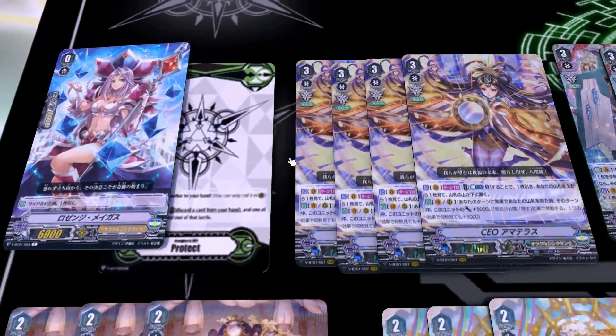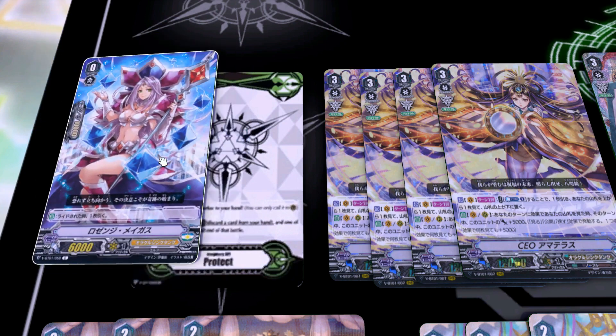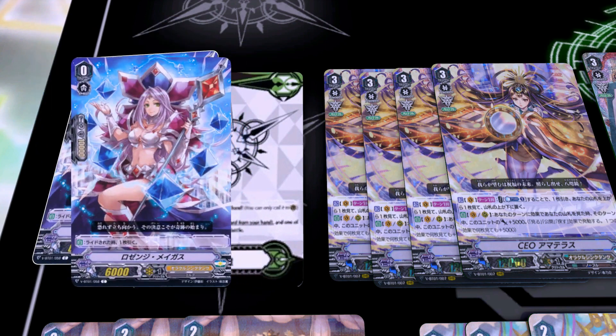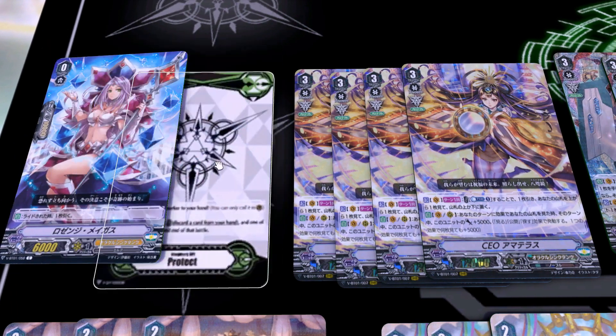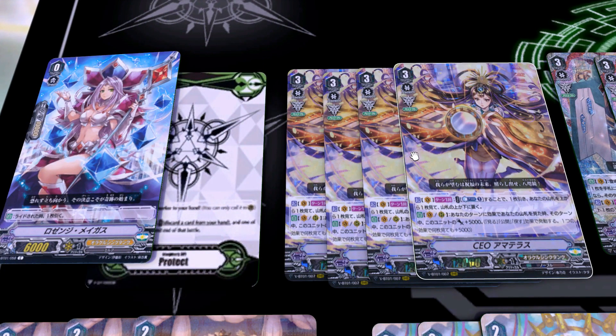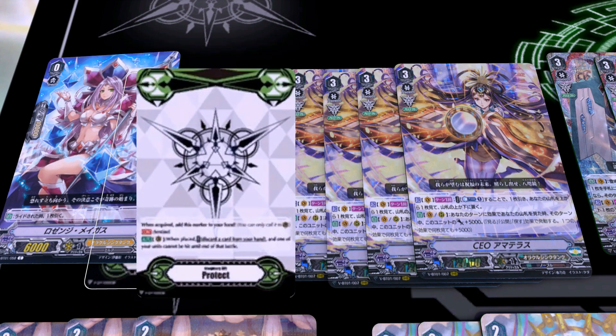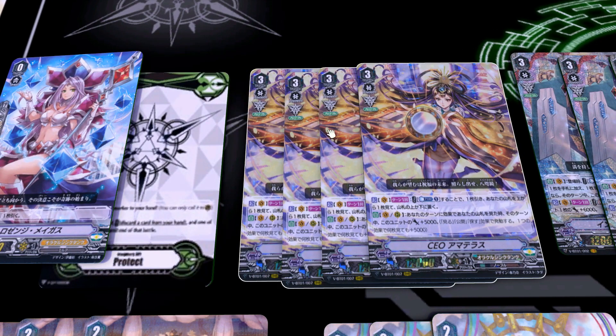Zooming across to the actual deck, we start off with the starter Lysange Magus — same skill as always but the art is very nice. Oracle Think Tank is a Protect Clan so we do run those Protect Markers. Normally 4 is enough because every time you use the Protect it goes back to the pile, so you don't actually need that many. But you're probably going to ride 2 or 3 times per game, so I think having 4 is a good safety net.